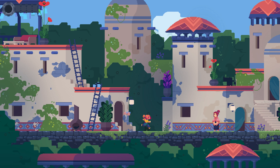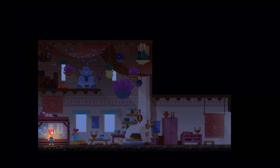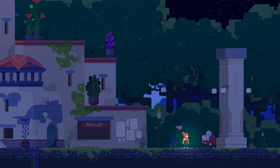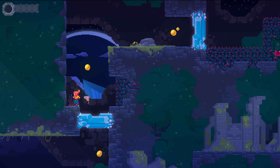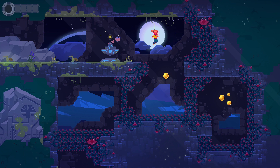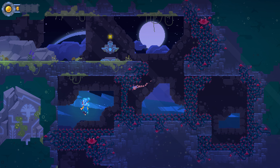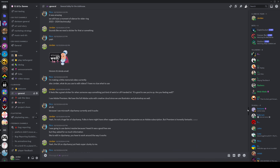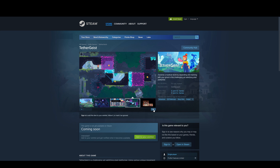Well, that's pretty much it for this video. To see more about our art process and to learn more about what informs our ideas, keep an eye out for our future art devlogs. Our ultimate goal is that Tethergeist will be as beautiful as it is fun. We're so proud of this game and are grateful to you for checking it out. If you liked this video, please give it a thumbs up and subscribe if you'd like to see more. If you'd like to join our community or even playtest Tethergeist, hop on over to our Discord channel. And be sure to wishlist Tethergeist on Steam. Links in the description. Thanks for watching.